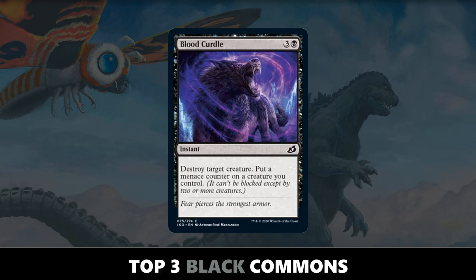And the number one black common in Ikoria Lair of Behemoths is Blood Curdle. Can't go wrong with 4-mana instant-speed destroy a creature, and you even get the upside of giving a Menace counter to one of your creatures if you have one on the battlefield when this spell resolves. There are quite a few cards and abilities that make having counters on your creatures super relevant, so not only is this a good card on the front end, but any extra Menace value is all upside.